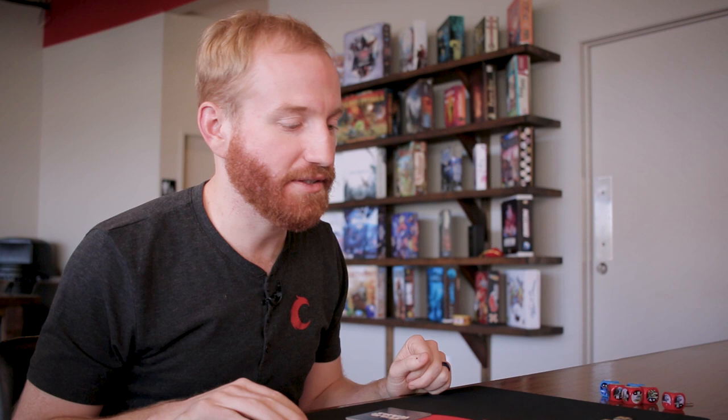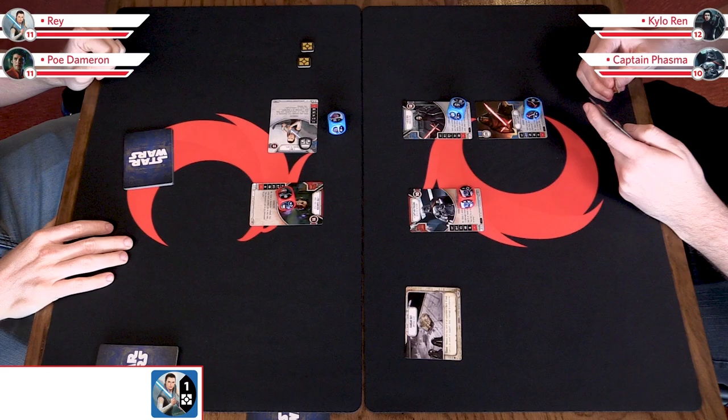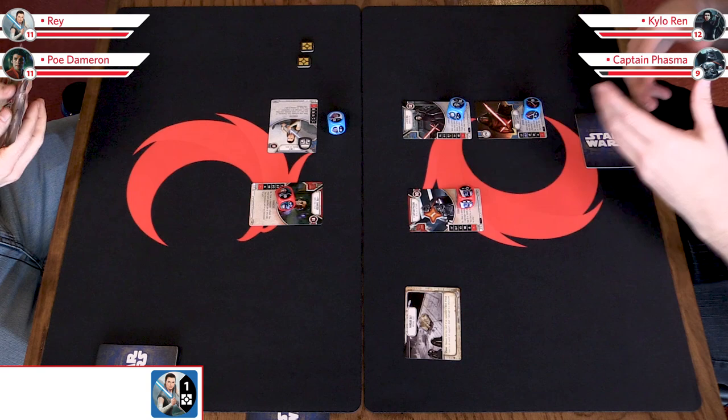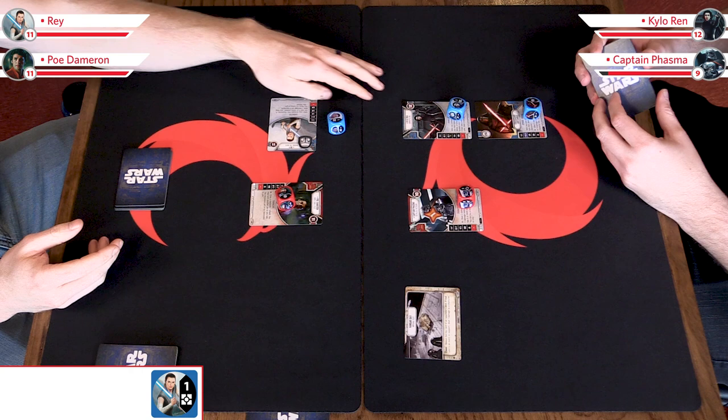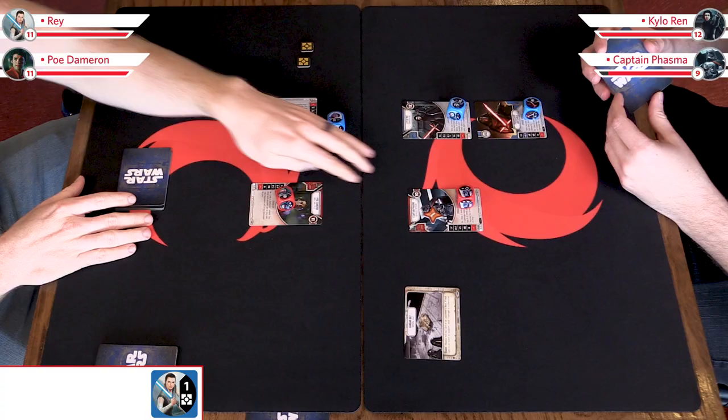I'd love to deal that damage. Let's do it to Phasma. There are a number of things to consider: whenever your opponent has signaled they're already investing in one of these characters — Kylo already has two resources invested — if I get rid of Kylo, I'll get rid of everything invested in him. But Captain Phasma only has 10 health compared to Kylo's 12. So if I can churn down Phasma fast enough, it would be worth going after that character and getting her off the board quickly — a little push and pull.